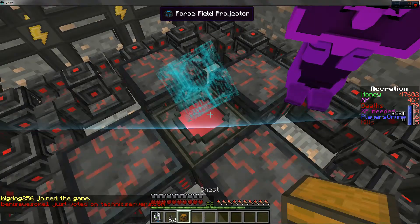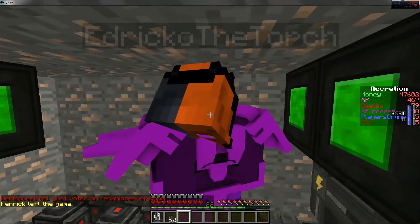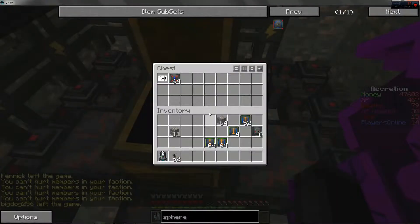You're gonna want to put your chest on top of the force field projector. You're gonna want to have your little buddy throw your items to you — actually, just put them in the chest.